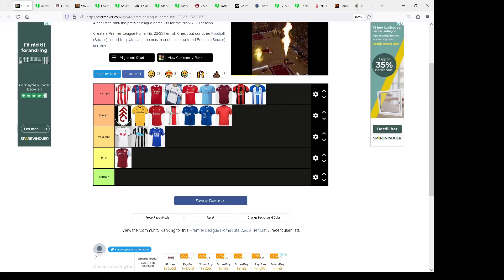Most of all, which kit do I feel is the best? Of course it's Fulham, but I have to say it's pretty close — with Brentford, Crystal Palace, Arsenal, Leeds, and Bournemouth all up there. My overall ranking from best to worst goes: Crystal Palace, Arsenal, Brentford, Leeds, Bournemouth, Man United, Man City, then Brighton, then West Ham, then Liverpool a bit higher, then Fulham, then Wolves, then Southampton.